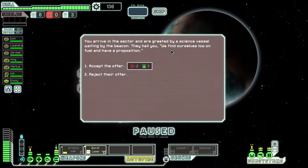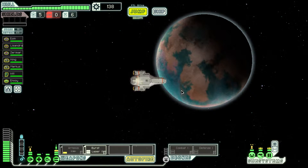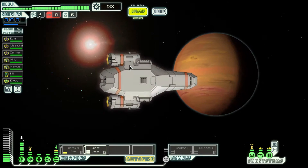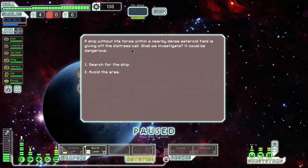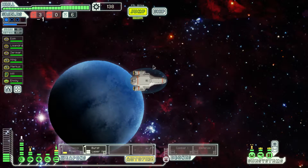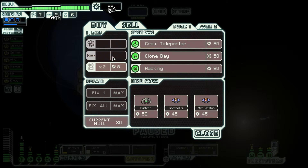We arrive in the sector and are greeted by a science vessel waiting at the beacon. They hail us — they're low on fuel and have a proposition: two fuel for three drone parts. Let's head down here. Oh, a distress signal — a ship without life forms in a nearby dense asteroid field is giving off a distress call. I don't want to go to the asteroid field; those things screw you up. The store!